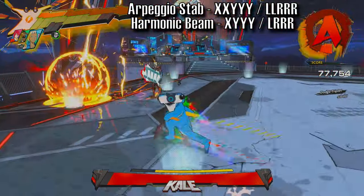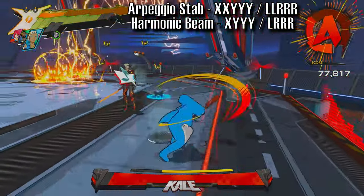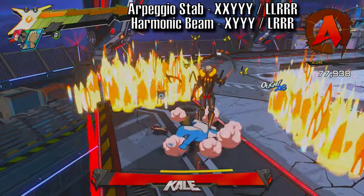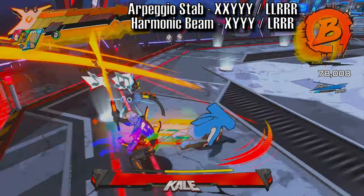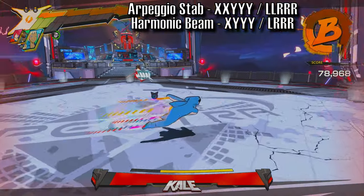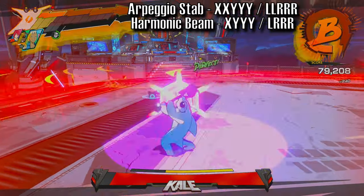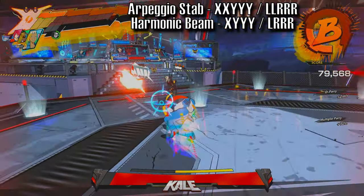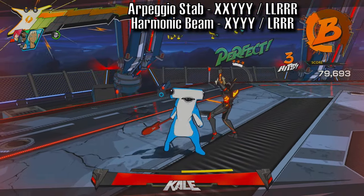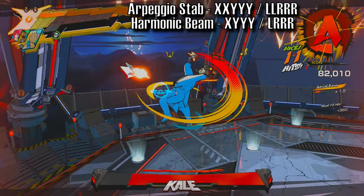If you parry exactly when the beam comes up, you'll still get hit sometimes. For the move where the red lasers focus in on you, I found it was easiest to dodge them. Just make sure you're not dodging in the same direction as the laser. Sometimes Kale will melee attack you at the same time the lasers are focusing on you. Parrying his first melee attack and then triple dodging away from everything else, including the laser attacks, worked best for me. I started by parrying his first melee attack because if I triple dodged right away, I would always run out of dodge before his attack fully ended.